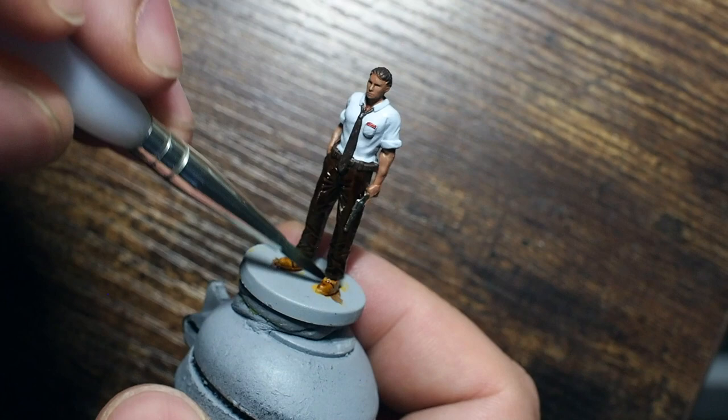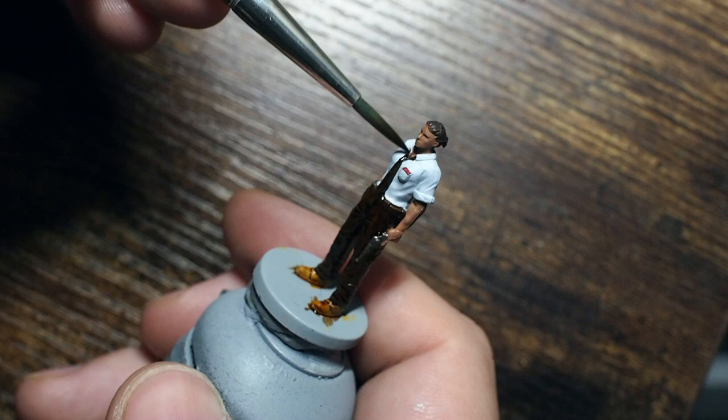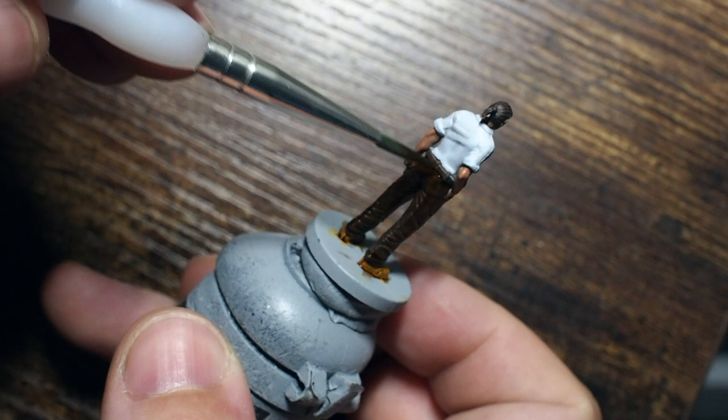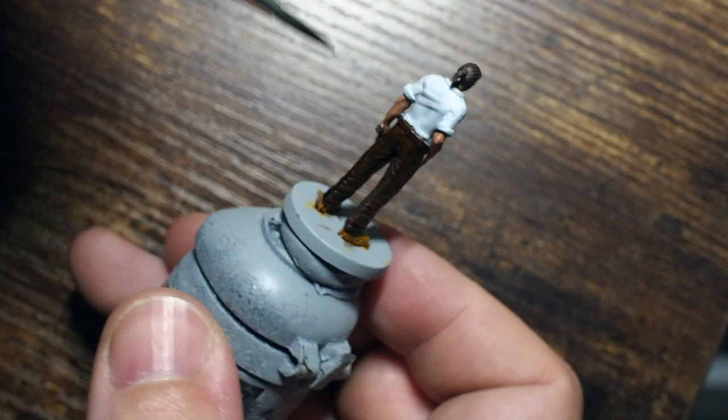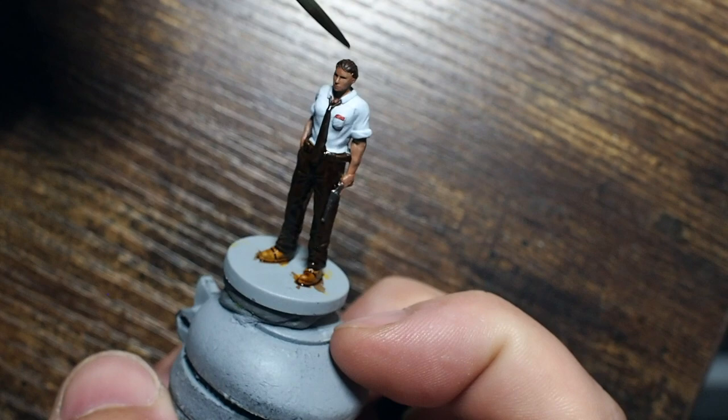From there we're going to use Strong Tone - which is essentially like Agrax Earthshade if you're using Citadel colors. I'm going to cover all of the brown areas we've painted, avoiding the shirt and skin as much as possible. This is going to darken down the browns and bring out a lovely color and texture in the trousers. As we build the colors back up later you'll see just how much of an effect this has.